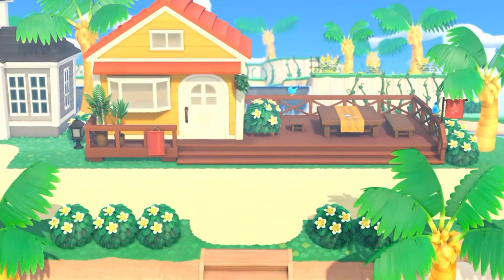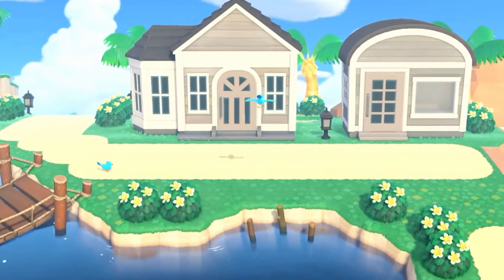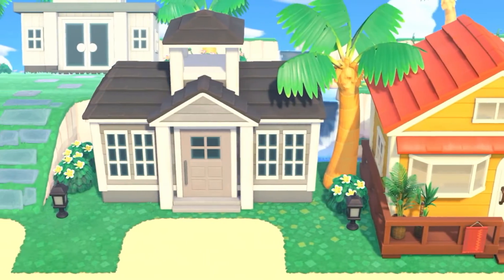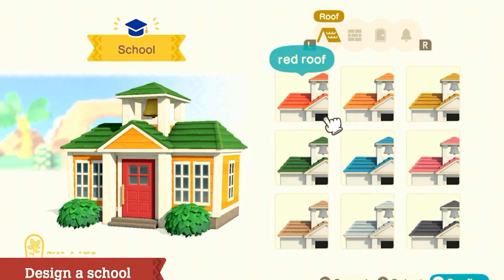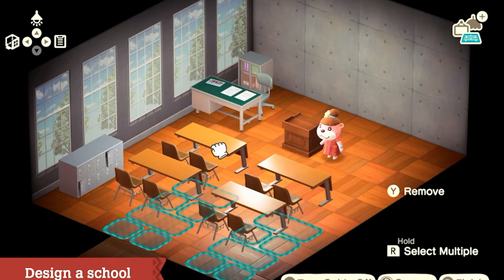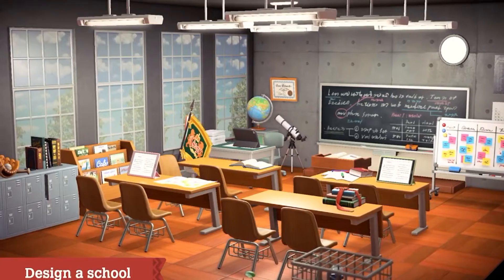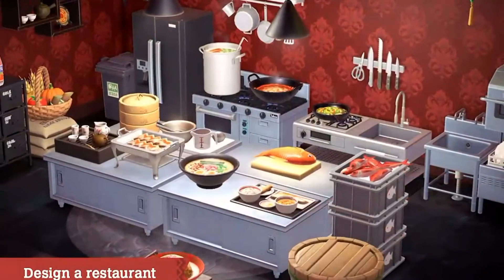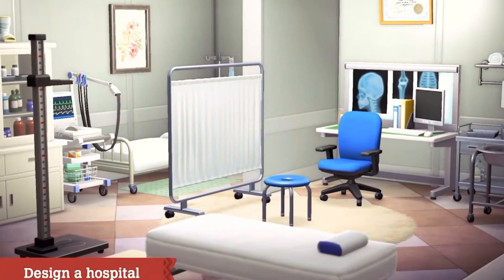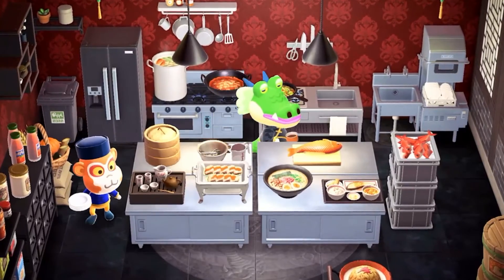The island on which Lottie's Paradise Planning Office is located has a lot of vacant buildings. You can help Lottie design these as well to make the island even more robust. Take schools, for example — design one by drawing inspiration from your own memories, or craft the school of your dreams instead. Other facilities, such as a restaurant, can also be developed. You may be delighted seeing others using the facilities you've designed.